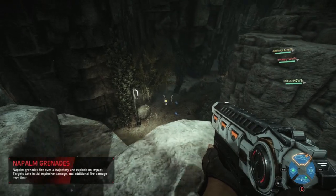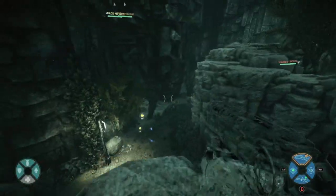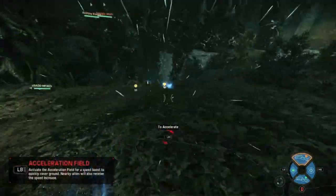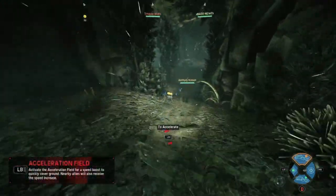Alright gamers, when you jump into the match playing as Kyra, the first thing you and your teammates should do is the moment you decide where the monster is going, hit her Adrenaline Rush ability. This will give her an immediate speed boost along with her teammates in the nearby area, closing the distance between you and the monster.